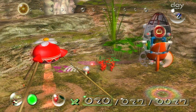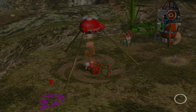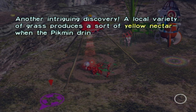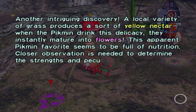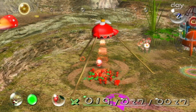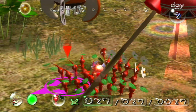Swarm the grass, touch grass, don't be so pale! Another intriguing discovery: a local variety of grass produces some sort of yellow nectar. When the pikmin drink it, they have instantly matured to flowers. This power pikmin favorite seems to be full of nutrition. Closer observation is needed to determine the effects of your terror killer outings.